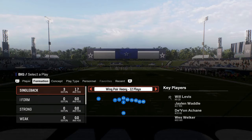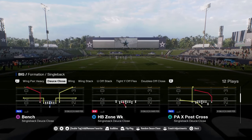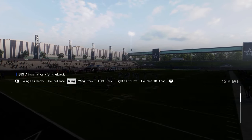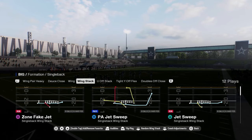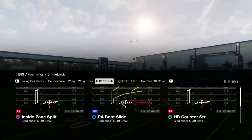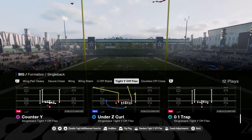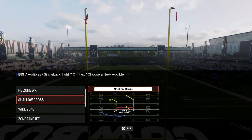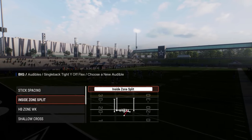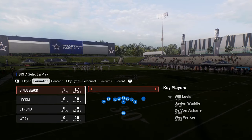They have Wing Pair Heavy — I don't even know what this formation is, but it's good. They have Deuce Close, which is decent. It has a one-trap, so any Deuce Close that has traps is pretty decent. Wing Stack has jet sweep and some decent passing. Tight Wild Flex has wide zone, jet sweep, and trap. I like to audible from wide zone down into trap. I've got under curl and jet sweep — I love this little under-center mini scheme out of this.